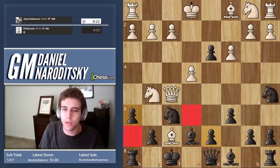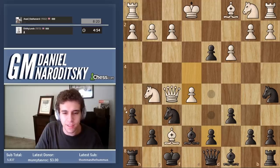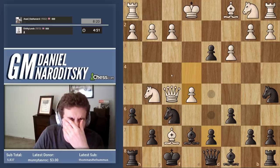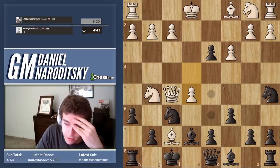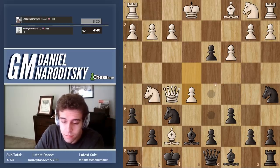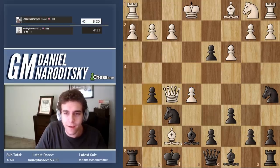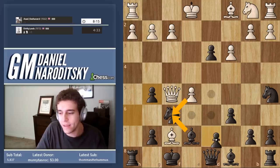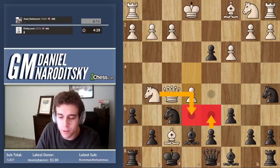E5 — that is a really nice move, but it's not good enough. E5 counterattacks the knight, and this position is less complicated than it appears because our hand is forced. We have to take his knight, and then after ef, we have to take his pawn. There's no other choice. We can't do things our way, because if we had gone d6, he would have had the e6 square to put one of his pieces.